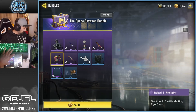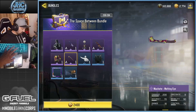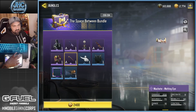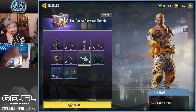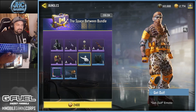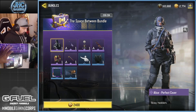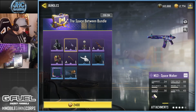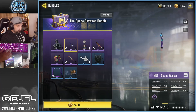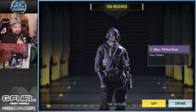M13 is not a bad gun. Then you got the melting eye skins we've seen a bunch lately — there's the backpack melting eye and the machete. The emote, I don't know guys, it's like 'get the freak out.' I don't know if I'll use that one, but I'm here for the soldier and definitely the M13. Let's get it — 2400 CP, which is like 20 dollars. Here's Alice.